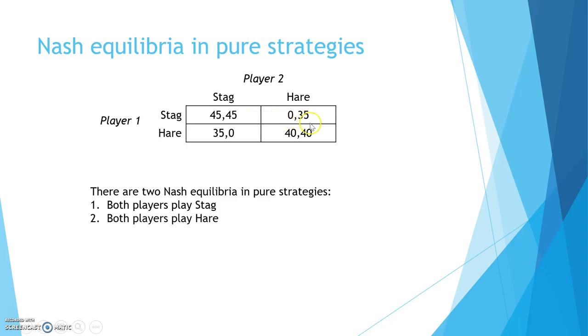And if both players play hare, then neither player has an incentive to deviate. Even though there are 2 Nash equilibria, it doesn't mean that both Nash equilibria give both players the same payoff. In fact, the first Nash equilibrium Pareto dominates the second because it gives a higher payoff to both players compared to the Nash equilibrium of hare-hare.